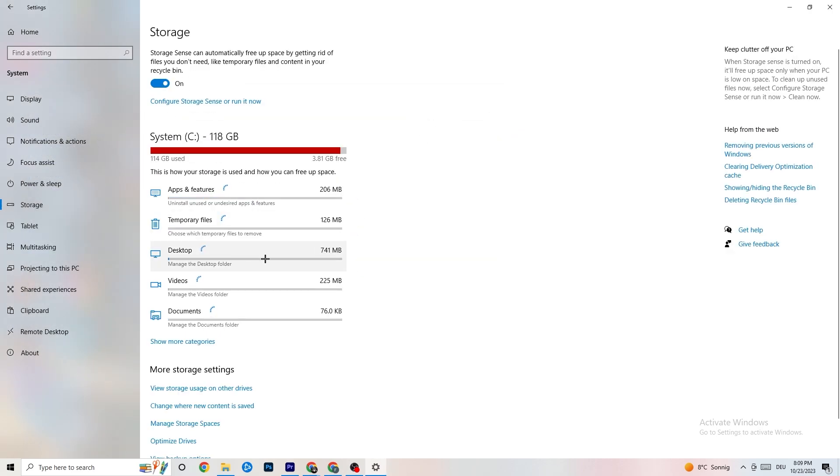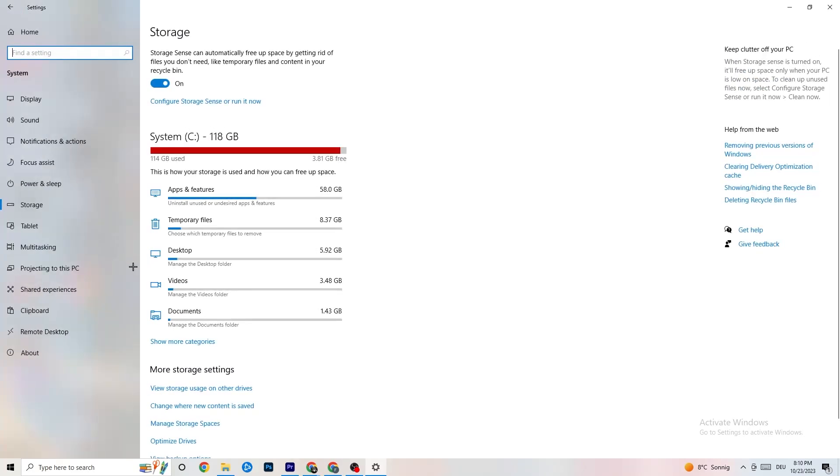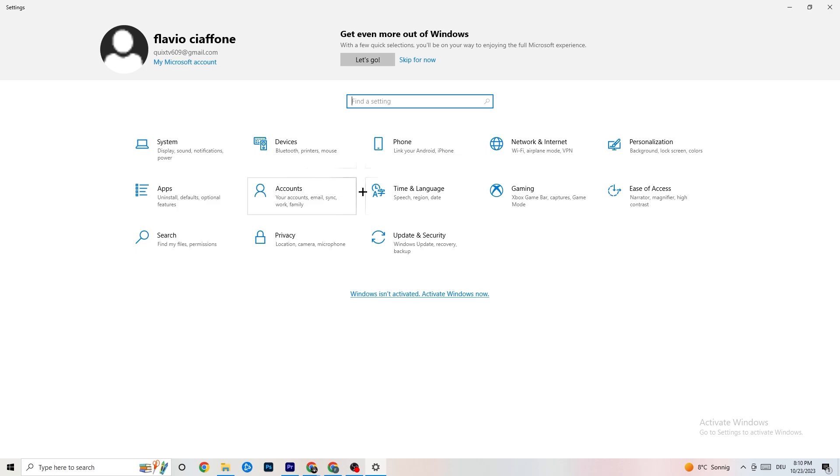Under Storage settings, click on 'Configure Storage Sense' and run it now. Click 'Clean now' — it will clean every trash file currently on your PC. It takes a little bit of time. Once done, go back.